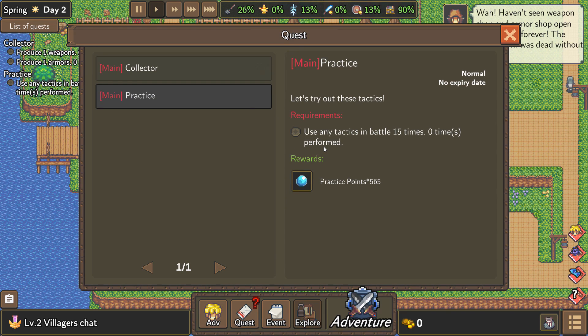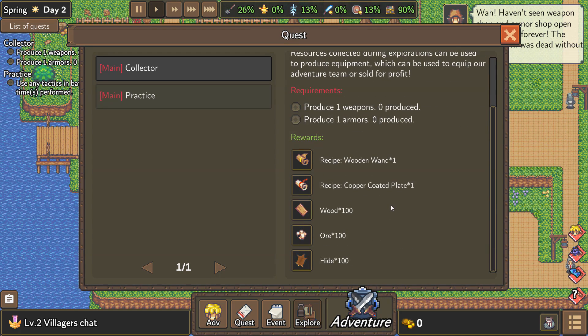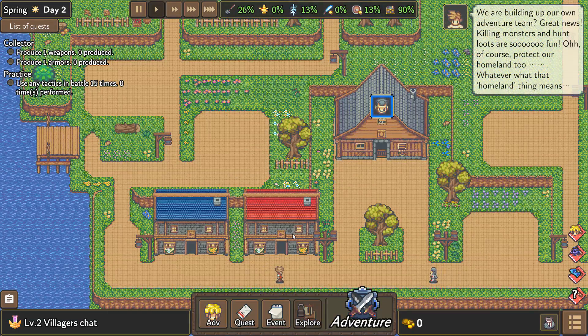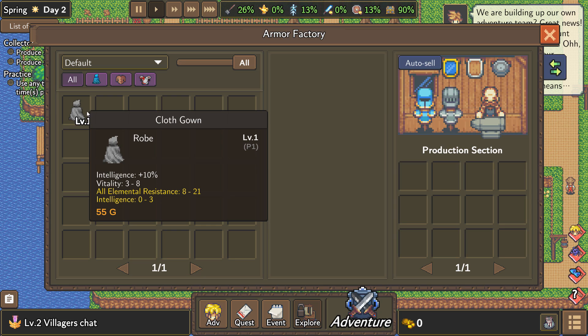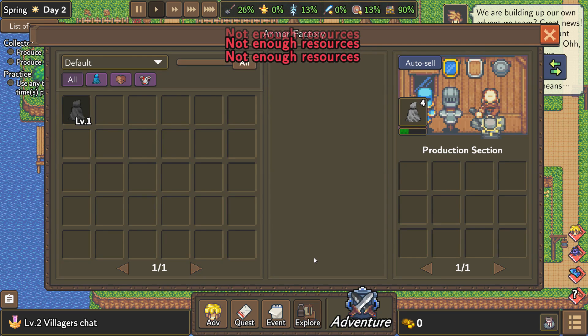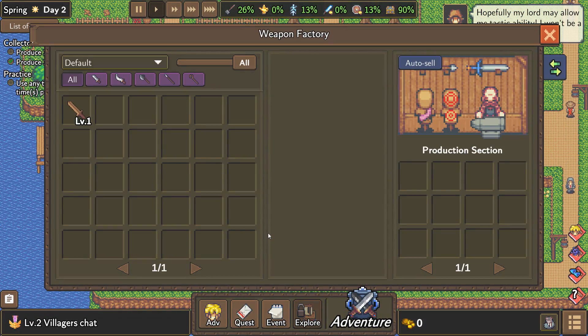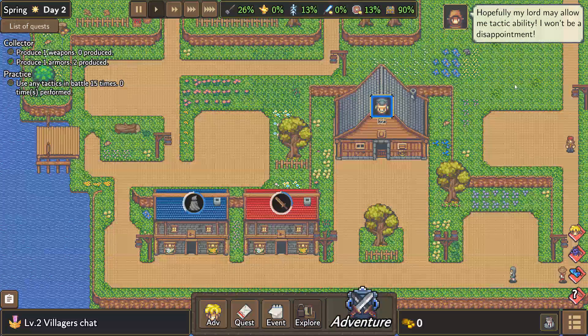With practice points, we want to use any tactic in battle 15 times. We also want to expand our town and get more residents — it's crucial we have a strong economy. Resources collected during explorations can be used to produce equipment, which can be used to equip our adventure team or sold for profit. So we've got to make a weapon and an armor. We've got a weapon shop and a cloth gown. We can produce it — go for it. We've got four cloth gowns now. Let's make some wooden swords as well.